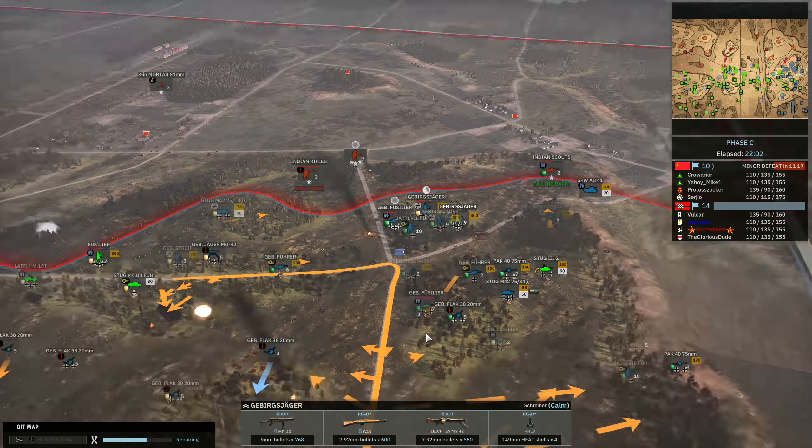On the right-hand side the Gebirgsjäger are doing a decent job with the MG42 — with three-star veterancy, MG42s just do so much damage. The artillery coming in is going for my 20mms, but I'd already moved them away, so that was great. Sturm Source is bringing in the Werfer-Flamm — this thing does a ton of damage, looking for the kill onto the Sherman 5. Unfortunately it couldn't find it this time around, but the rocket did land nicely and pin both the Indian Scouts and the Indian Rifles. The SPW AB41 on the right-hand side was still hammering away, getting a lot of value.